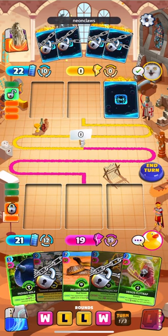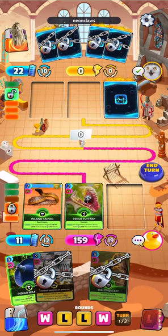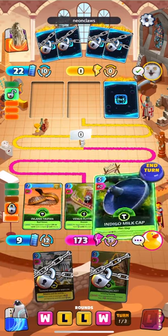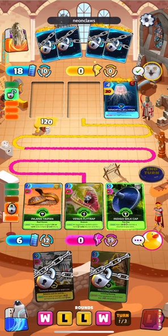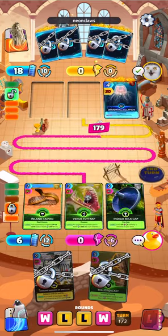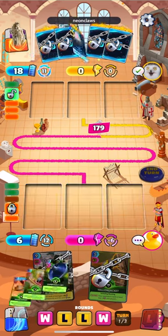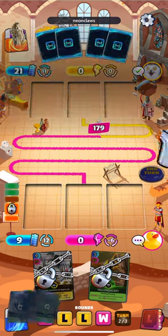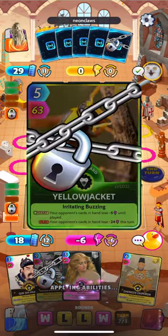I kind of think we need to play Milk Cap just to get it out of our hand since we are locked up a little bit. Let's try to get a jump on this last round. You can see us just locking his cards down over there — actually overlocked his hand unfortunately. Here we go, Calypso is going to lock up another one.